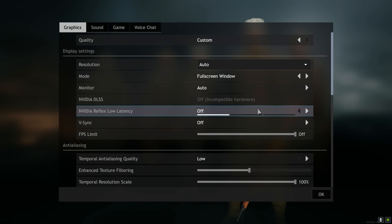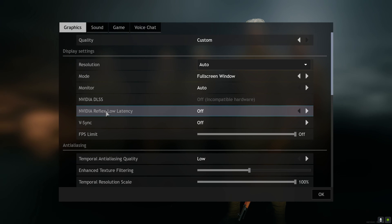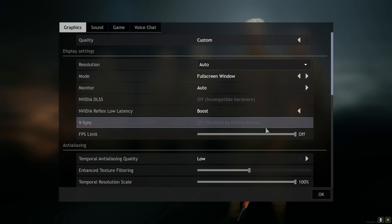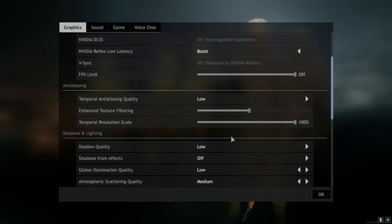Then we have NVIDIA Reflex Low Latency. I'm using a 1050 Ti so I have this NVIDIA option, but if you don't have it, that's okay. If you do have this option, make sure it's set to Boost. Then after that we have FPS Limit — obviously turn it off, we don't need it.